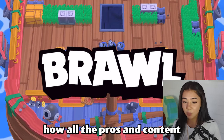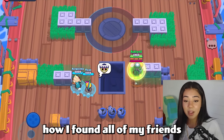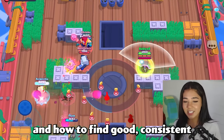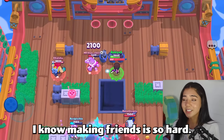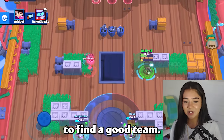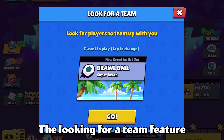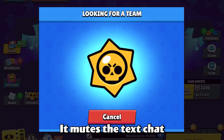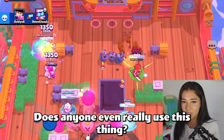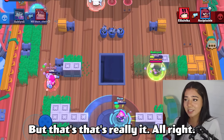I'm going to let you guys know how all the pros and content creators found their teams when they first started out, how I found all of my friends that I play with, and how to find good consistent teammates. First, don't use the looking-for-a-team feature inside the game. It really needs some updates — it mutes the text chat and you really need to be able to talk to your team. I used it once or twice like two years ago, but that's really it.